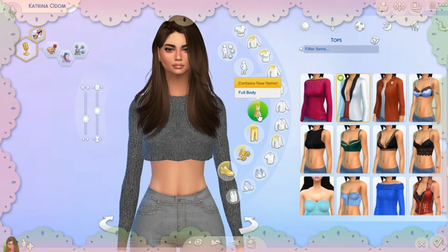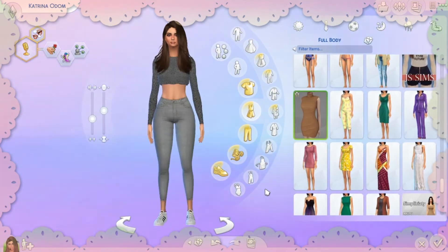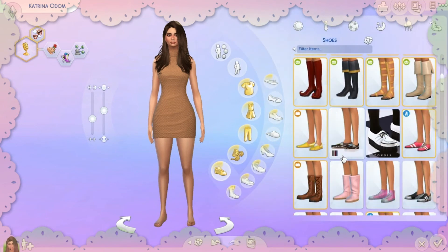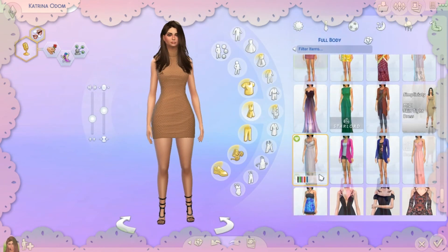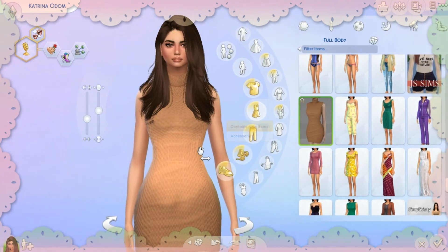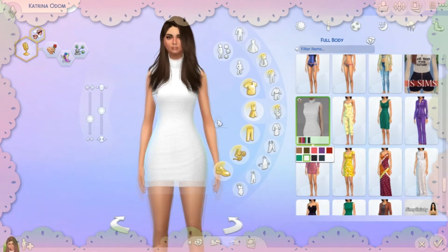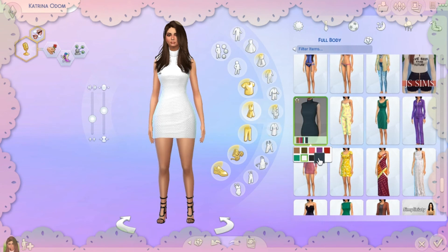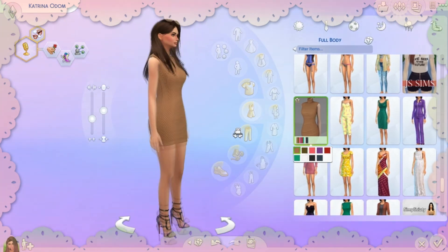Now for a dress I really adore — I changed the shoes because they didn't match. This dress from Madeline Sims or MJ95 is a turtleneck dress and it looks super good on her body. It makes her look so curved and slimmer. It kind of reminds me of a Kylie Jenner dress. I love it so much.